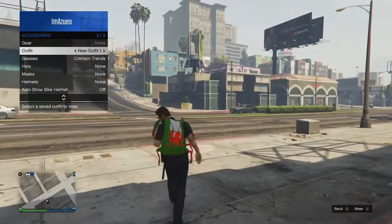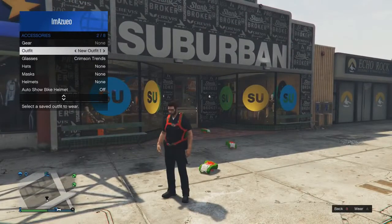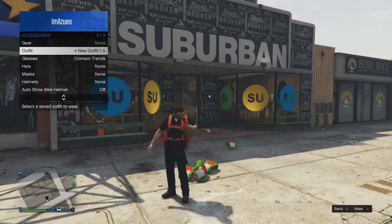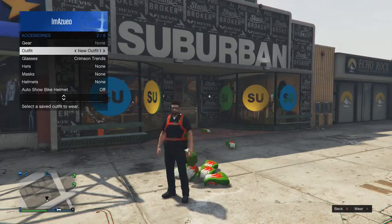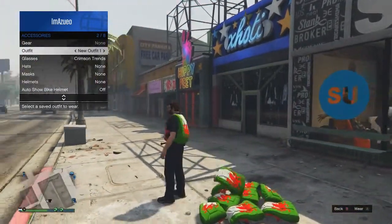It is a very simple and easy glitch which you can do in GTA 5 Online and have lots of fun with. Whilst doing this glitch, you can also stand in one location and just keep on dropping the parachute over and over again to create huge piles of parachute bags. But you have to be very careful when doing this, because if the pile becomes too big, you can actually make the session lag out.